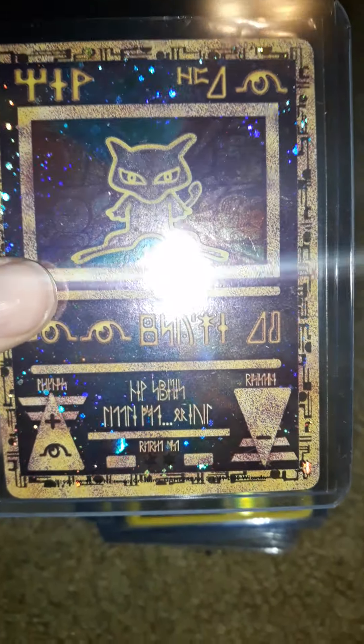We have a Reverse Holo Electabuzz from XY Evolutions — pretty nice. And we have a Secret Rare from XY Evolutions. Like I said, I have a lot of XY Evolutions. Pretty nice condition. If you see scratches on the case, it's usually just the case. That card right there is probably a PSA 9.